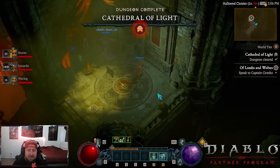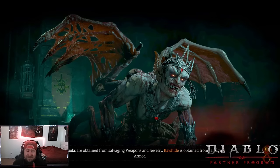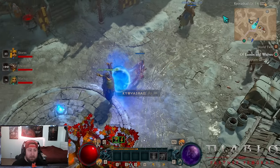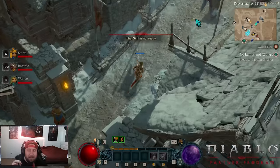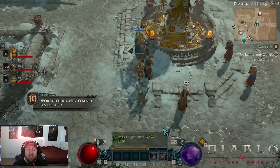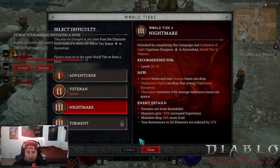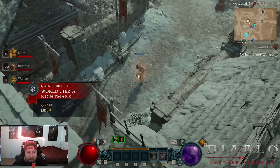Once the Collegium of Light is done, we're just going to TP out and immediately go change to World Tier 3 — this is by far the fastest way. We need to get to World Tier 4 as fast as possible. Remember, the monster cap has been changed — it's no longer 10 levels above, it is now 30 levels above. So we want to get to World Tier 3 as fast as possible and then push to World Tier 4.